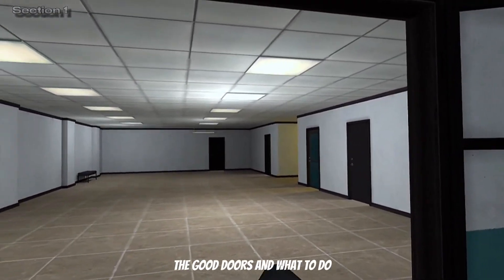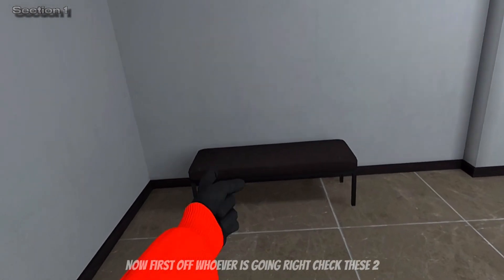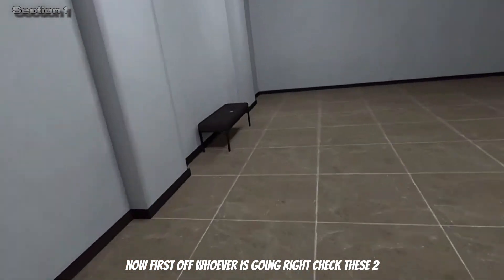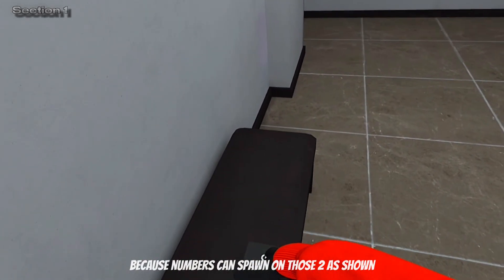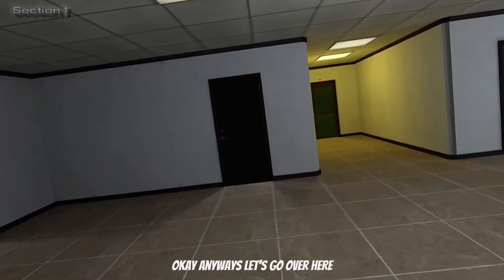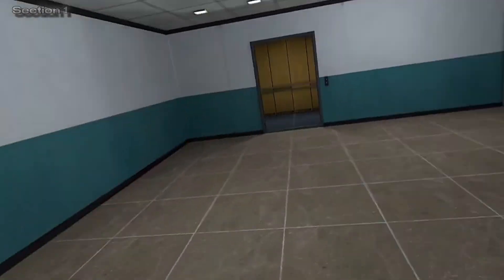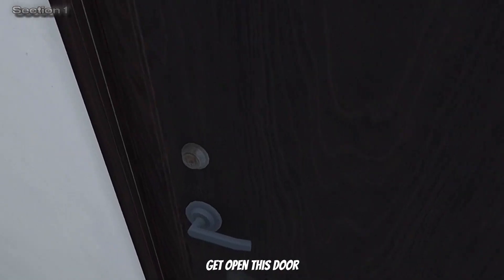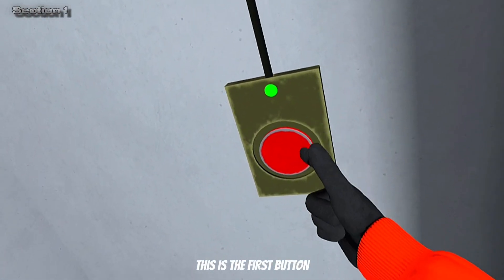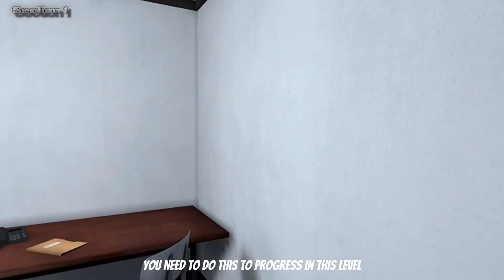I'm going to show you guys the safe doors and what to do. First off, whoever's going right, check these two, because numbers can spawn on those two as shown. Let's go over here. Got to open this door, check for code, and then hit the button. This is the first button you need to press to progress in this level.